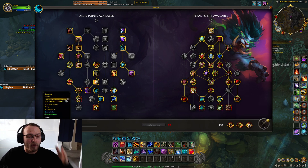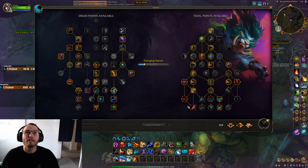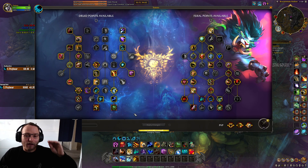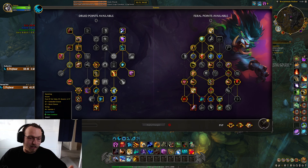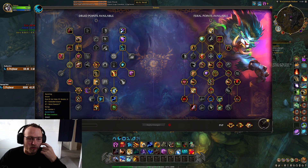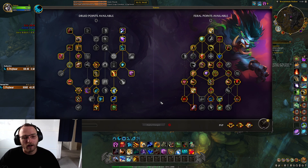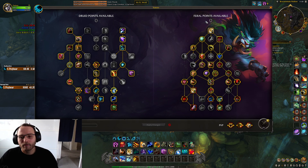If you weren't going over to the platform, I would recommend a pure single target build — the exact same as we did for Teros. If you are going over to the platform, you want a burst cleave build, not an extended cleave build. This is my burst cleave for Dathia. I would keep it very similar — you could probably drop Double Clawed Rake and take Lunar Inspiration or Tireless.